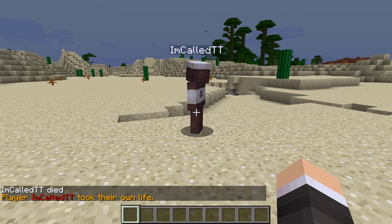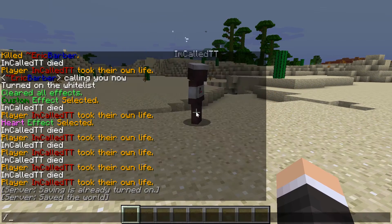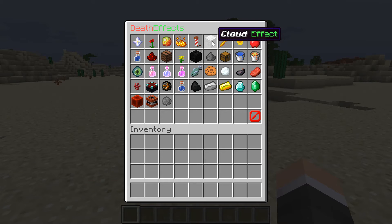The firework effect — this one is pretty cool, I like it. I believe the firework is also configurable. Actually, quite a few of these effects are, so you might want to look in the config as soon as you download the plugin and adjust it how you like.